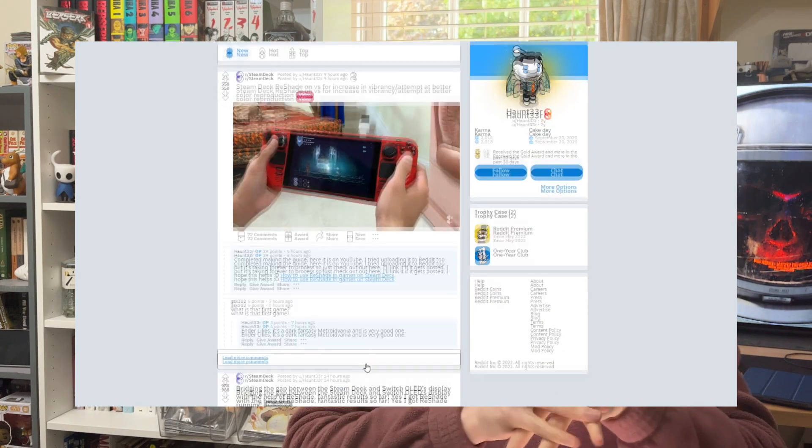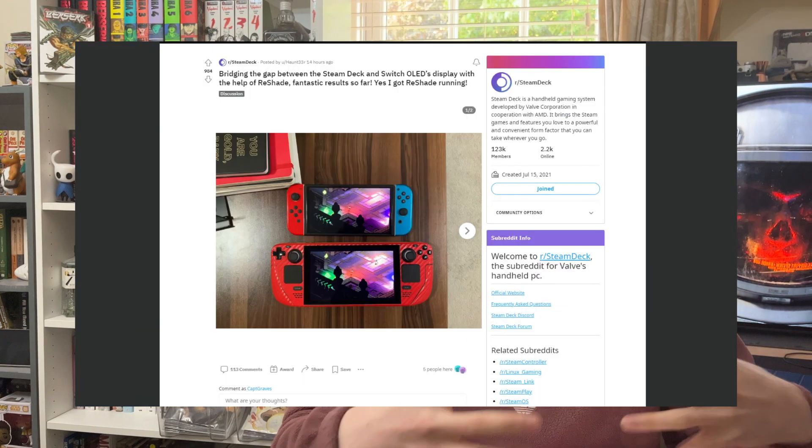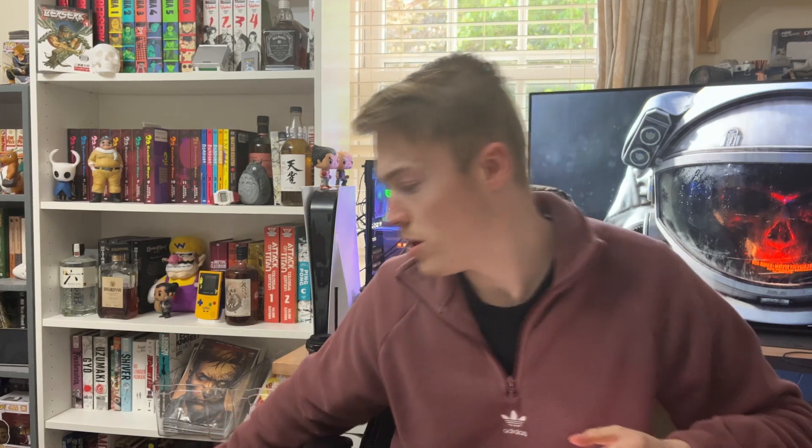He states in his post that he's a photographer and he noticed that the Steam Deck screen wasn't as calibrated for colours as well as it should be. I've noticed that as well — the colours are a little bit lackluster, a little bit unsaturated. And don't get me wrong, I don't like too saturated screens; the Vivid setting on the OLED Switch is quite heavy, so in a lot of games it does oversaturate stuff. But he's created a ReShade mod where you literally just download the files — I'm going to show you how to do it — and then you drop it into the game you want to enhance the colours of.